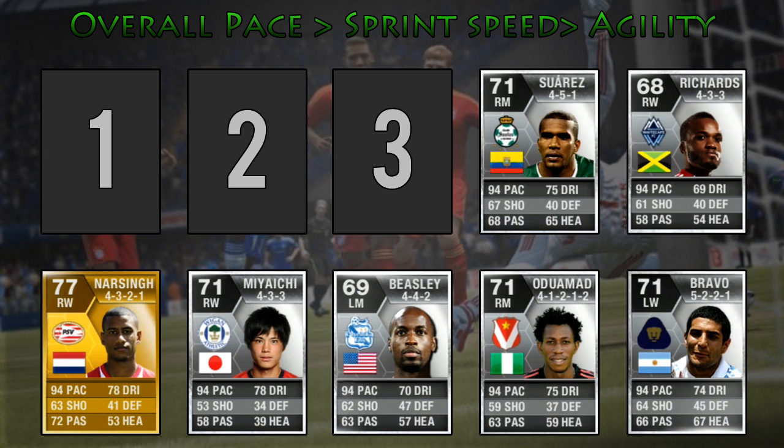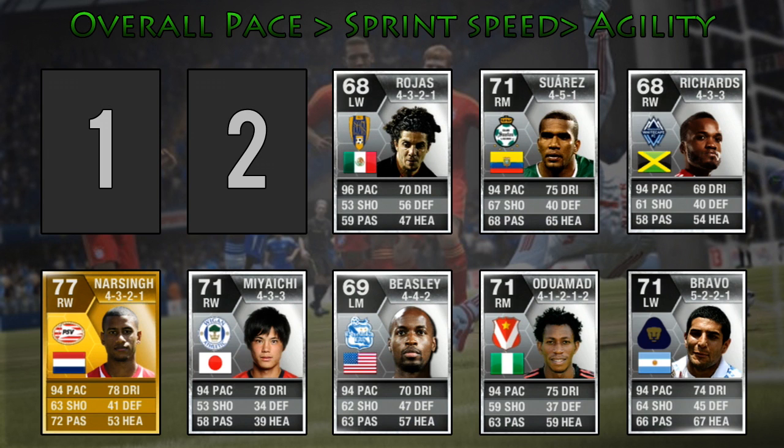Into the real fast players now — at number 3 is Rojas with 95 acceleration, 96 sprint speed and 90 agility, so he's very very quick and agile. But something I noticed about Rojas is he has 1 star weak foot and 2 star skill, which has to be the worst stats I've seen in that area. He also has really low stats in all other parts of his technical ability.